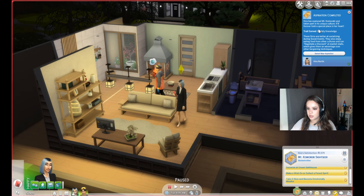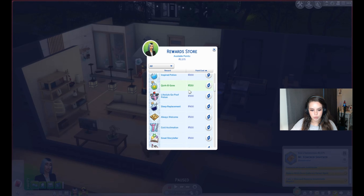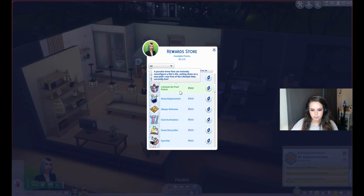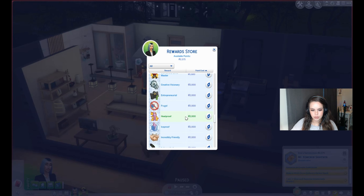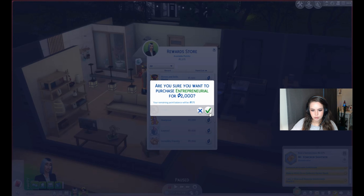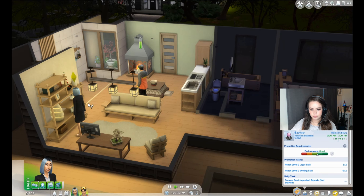Aspiration completed! She has explored Mount Komorebi and taken part in its unique culture — it'll hold a special place in her heart. She earned 'Worldly Knowledge': they're better at socializing during social events, enjoy eating food from other cultures, and can negotiate a discount at market stalls. Let's get her the 'Entrepreneurial' reward to help her get promoted faster and maybe reach level 10 of her career.